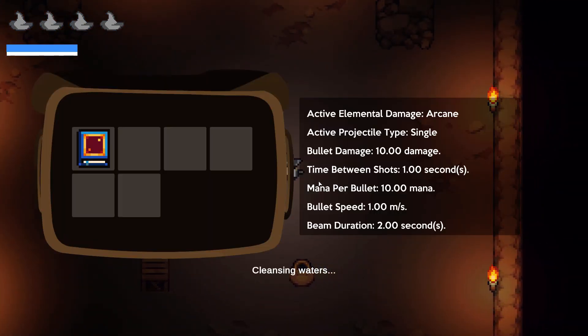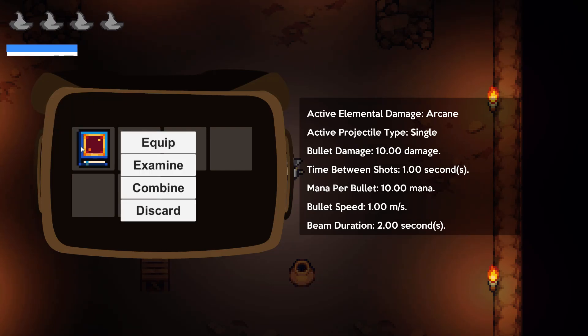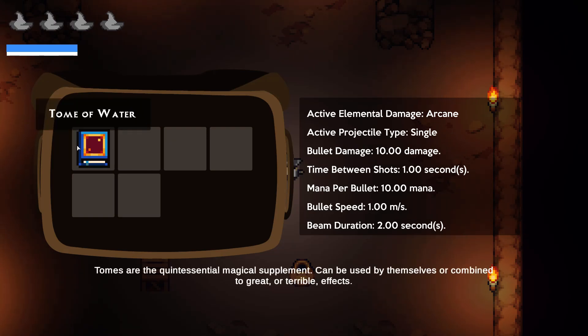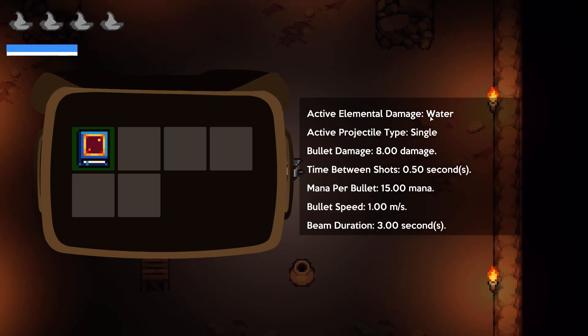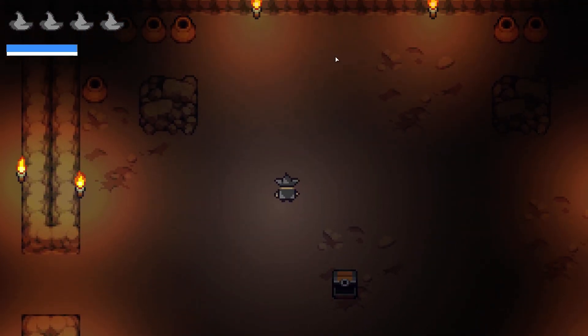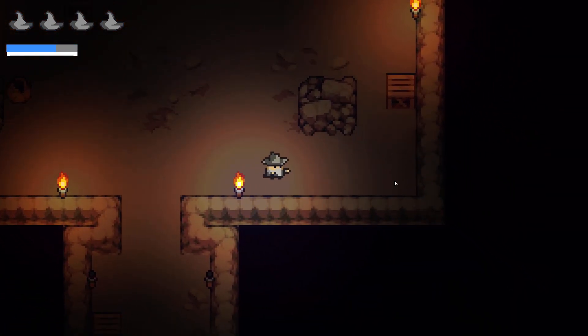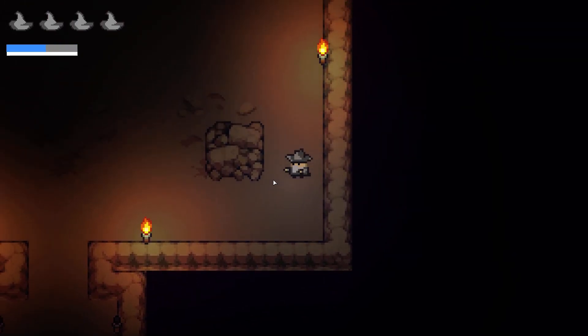We got Cleansing Waters - the Tome of Water. Let's examine this one. Tomes are quintessential magic supplements - can be used by themselves or combined to great, terrible effects. If I equip this one, I'm gonna use water damage. The bullet damage is eight, mana cost 15. Nice, that's actually pretty cute, I like it. You can also break all the stuff here - the pots and the boxes basically.